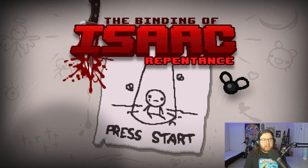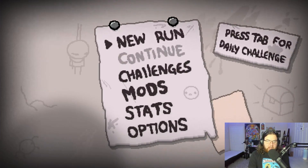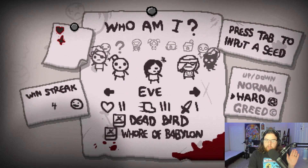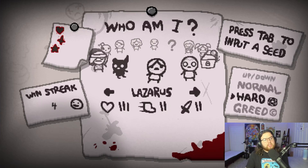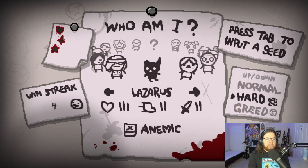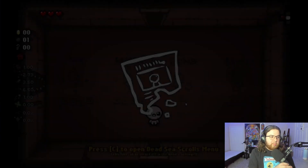Welcome back to Random Save File here on Absolutely Scripted. We're returning to The Binding of Isaac: Repentance on save file three. The previous run we did was on Laz, so now we're looking to get a different character this time so we're not stuck doing the same one over and over again. Without further ado, let's hit start and see where it takes us — looks like we're landing on Isaac, a pretty basic run.